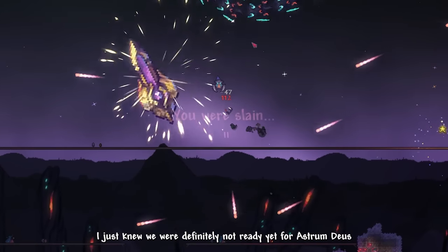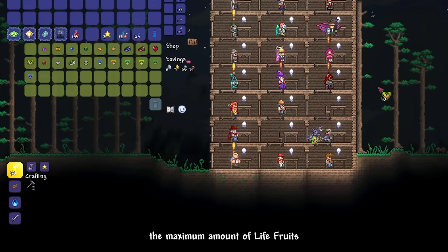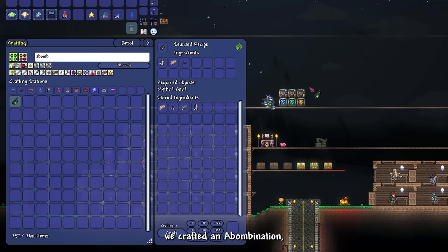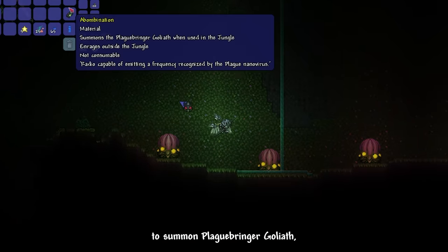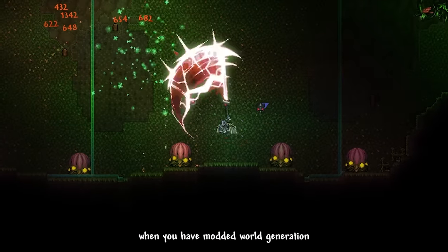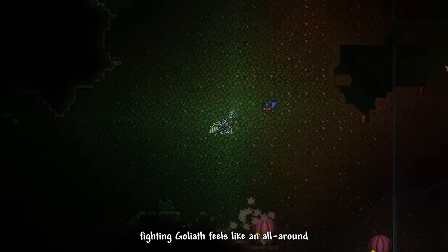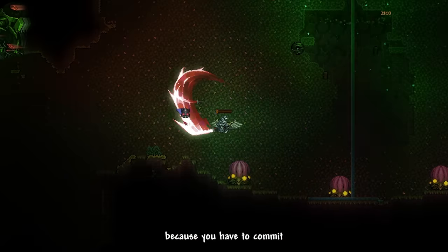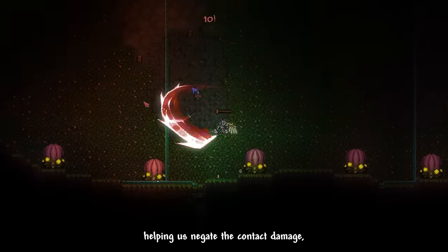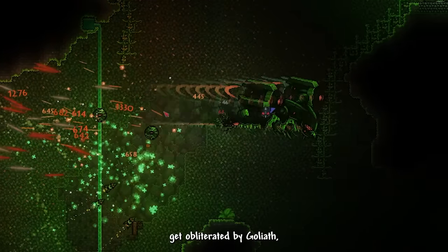We should fight other bosses first. I bought and consumed maximum life fruits from the Jailed NPC, then used the Plague Cell Canisters to craft the Abomination and summoned Plaguebringer Goliath in the Underground Jungle. Fighting Goliath feels like an all-around charge-and-dash fiesta — we have to commit to Rising Dragon Slash at the same time Goliath dashes, using the iframes to negate contact damage. If we don't dash at the right time, we get obliterated. It's a test of reflexes.